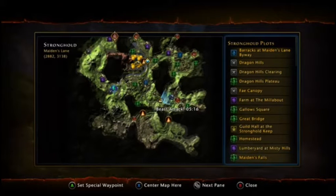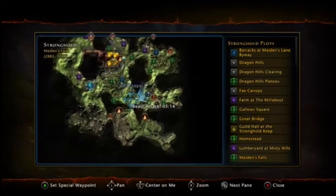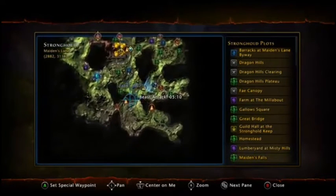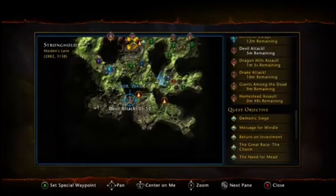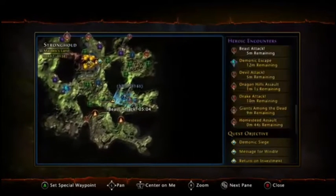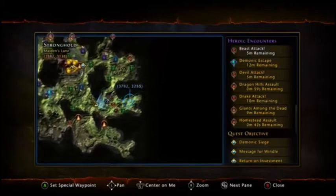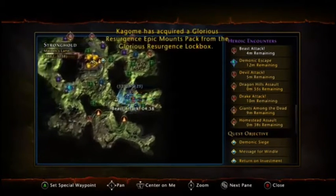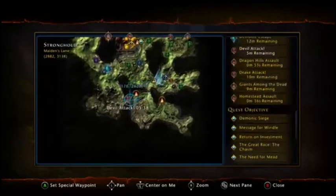If you have a guild, go into the guild and in this area here there's a beast attack. Just along this line here from the devil attack all the way here, there'll be another one. You've got the beast attack here and then you'll have another encounter here — there's about four or five encounters that appear here in a row, so you just want to do them all in a row.